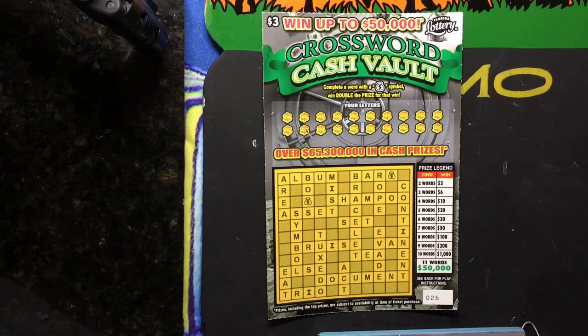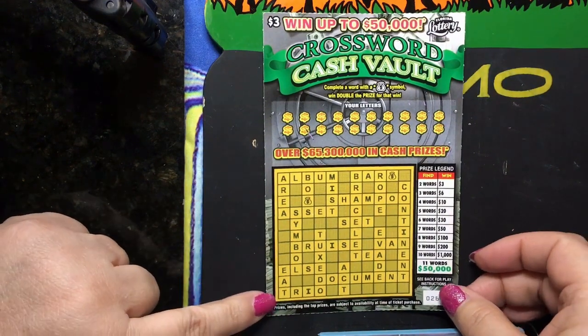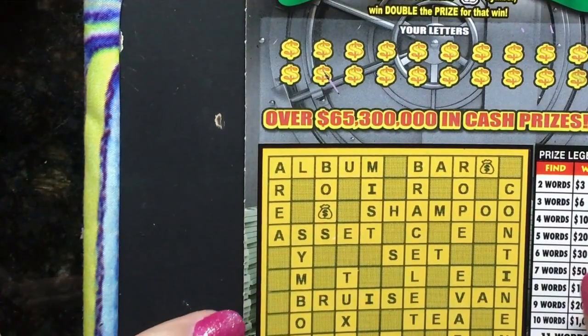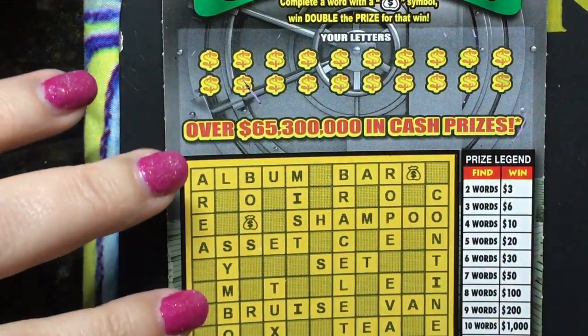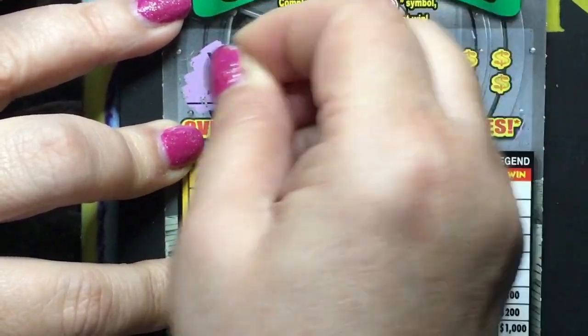Now we have a Cash Vault. So let's see what we can do. I'm not good on these crosswords. I need to bring it in where you can see the letters. Let's scratch all the ones at the top and see what we have.